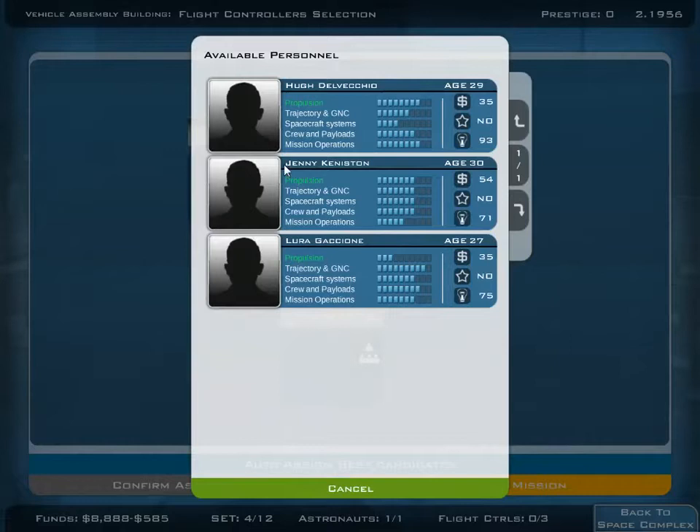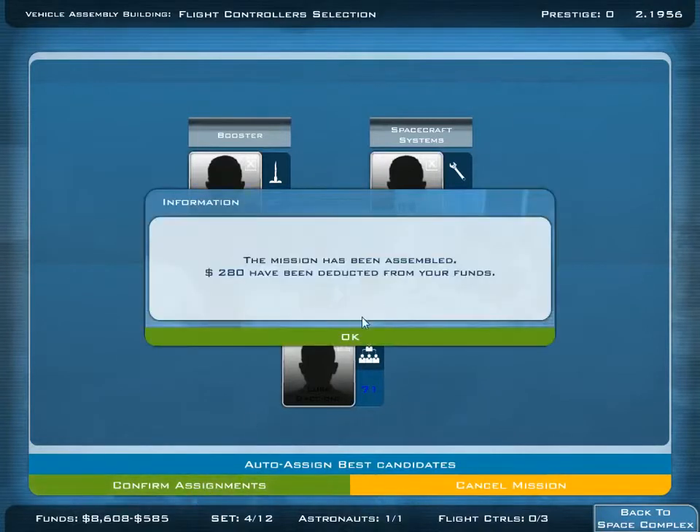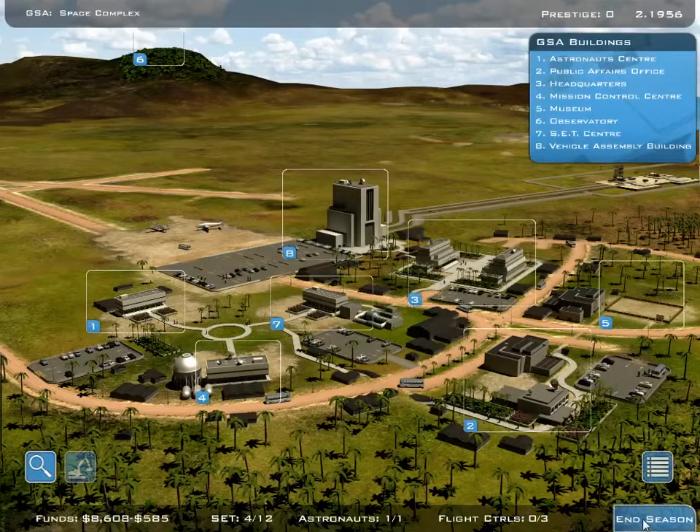And now we need our three guys in the flight control, of course. Oh, it's all propulsion. No, it's only here propulsion. I will just auto-assign everyone to the best. I think we have quite a good average of guys. And now we confirm the assignment.